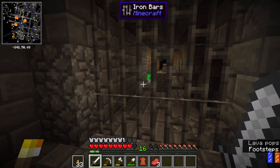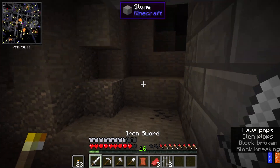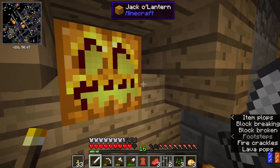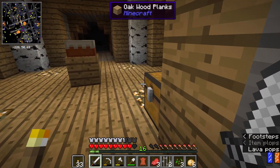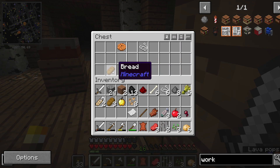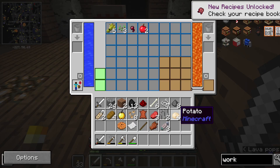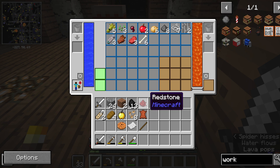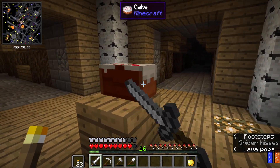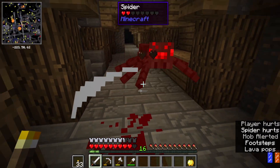I think we were down here once before. Oh, cake — that doesn't seem like a trap at all. I really don't like the idea of being down here. Cookie. Okay, let's put this stuff in the backpack. Oh, I hear a spider. Keep this golden apple ready, because you never know. There's the blood.